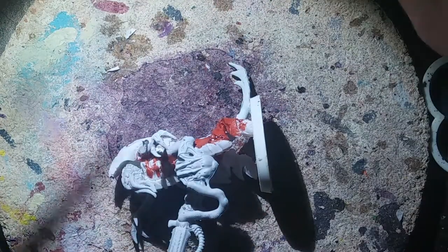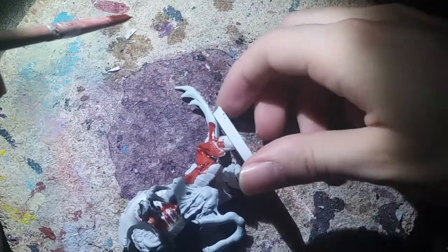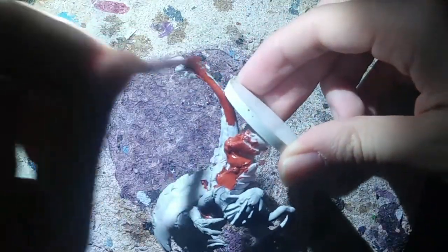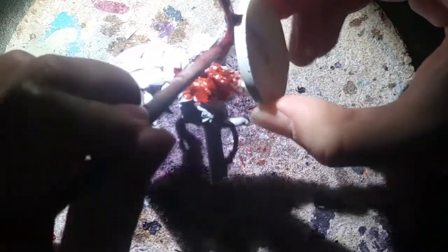I'll probably make a bunch of videos on different Tyranid kitbashes in the future because this whole army is fully kitbashed, fully sculpted, and uses resin-cast reused parts. Almost my whole army - except for my Hive Tyrant and Hormagaunts - are resin casts because Warhammer is expensive. When kitbashing, it's nice having spare parts so you don't ruin your nice models, and it saves money.